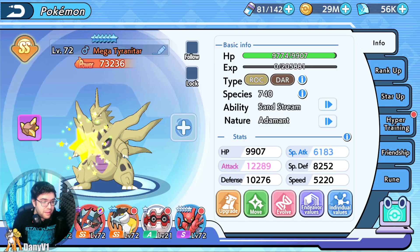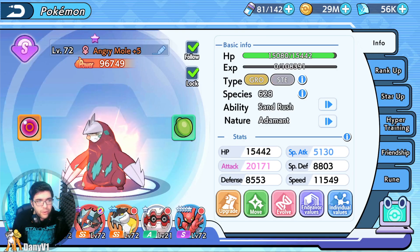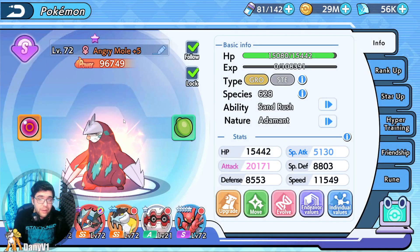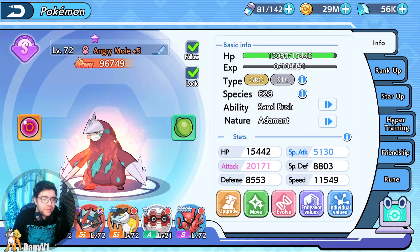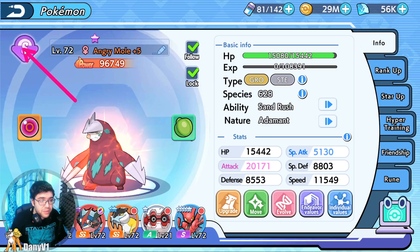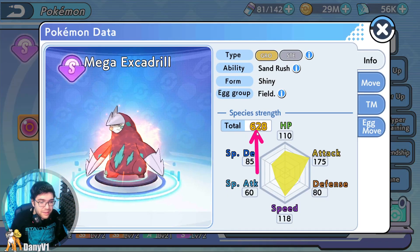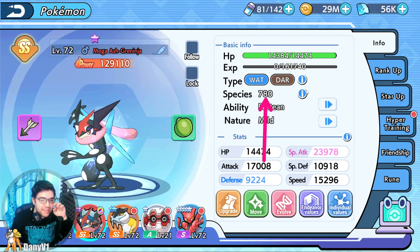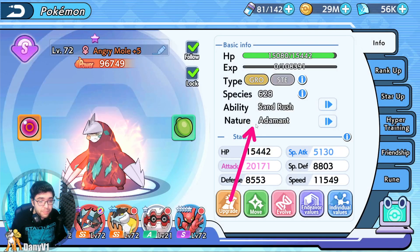Yesterday on stream, I did these two. We have a Mega T-Tar with Sandstream over here, and then we have an Angry Mole — a Shiny Mega Excadrill — which honestly is very nice. It's still under development and needs a little bit more physical attack, but it also has access to Swords Dance. My goal would be to get this Angry Mole to 110,000 power, but it will be hard. It's at 1/28th of total strength compared to everything else, because power is according to base stats — so on a Pokemon like Mega Ash Greninja with 780 total strength, it's much easier to power up compared to this Pokemon.